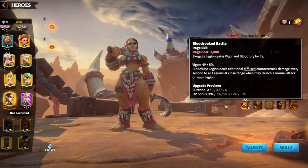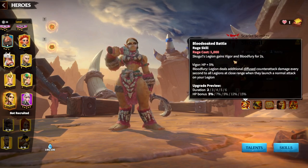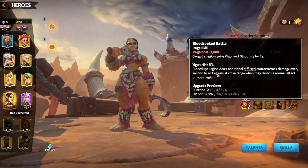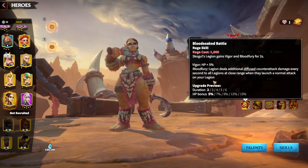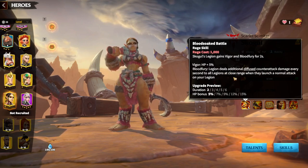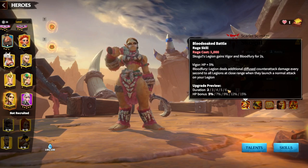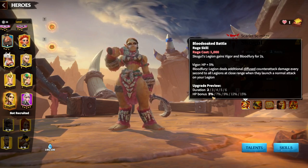On her first skill, Skolgul's legion gains Vigor and Blood 40 for two seconds. Vigor means HP plus five percent, and Blood 40 deals additional counter-attack damage every second to all legions at close range — meaning whenever legions attack, Skolgul's legion's counter-attack damage will be significantly higher. The duration is up to six seconds, which is a lot of time in the battlefield.